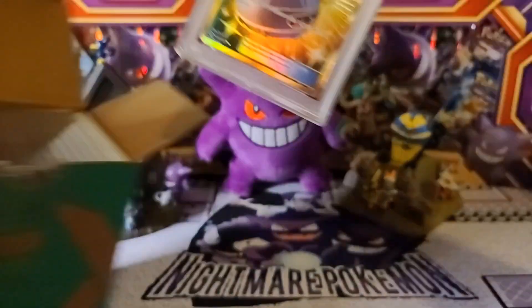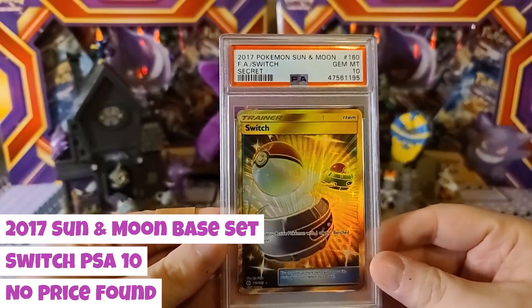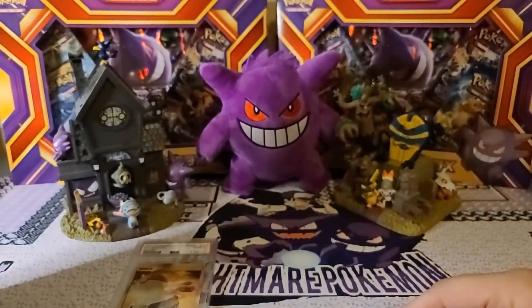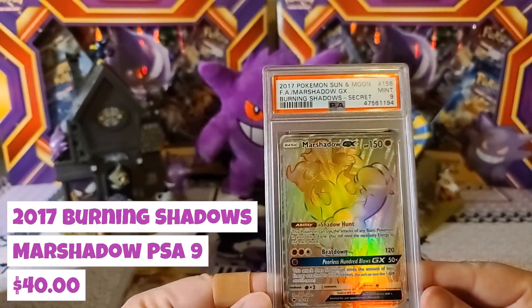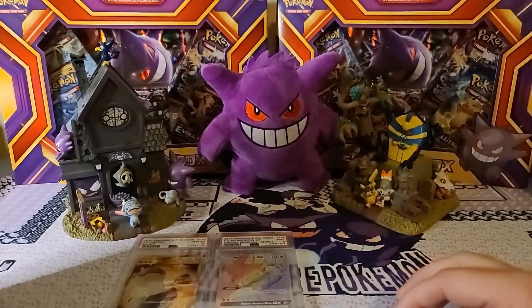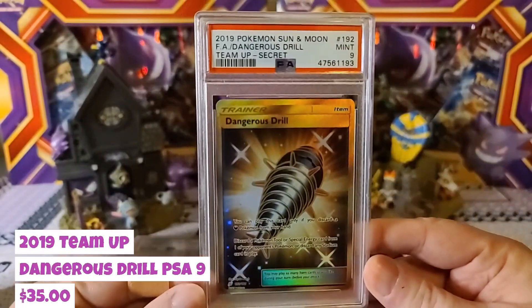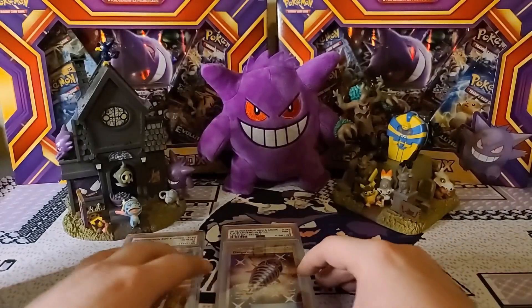Let's get the first one out — we got the Sun and Moon Switch at Gem Mint 10, so that is awesome. Then we got my boy Marshadow, another great card — always a Fighting type but I like him as a Dark type anyway — Burning Shadows Gem Mint 9, not too mad at that one. You're always hoping for a 10 but you never know. Then we got the Dangerous Drill secret rare from Sun and Moon Team Up, another 9 with that one.